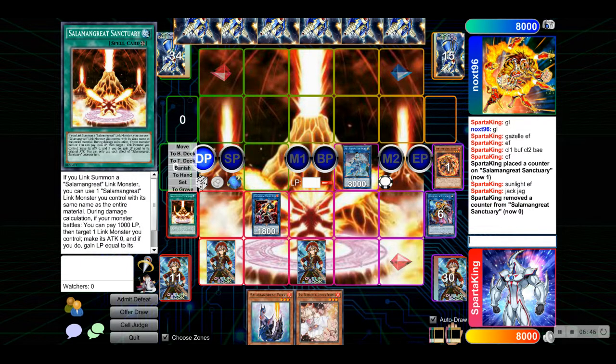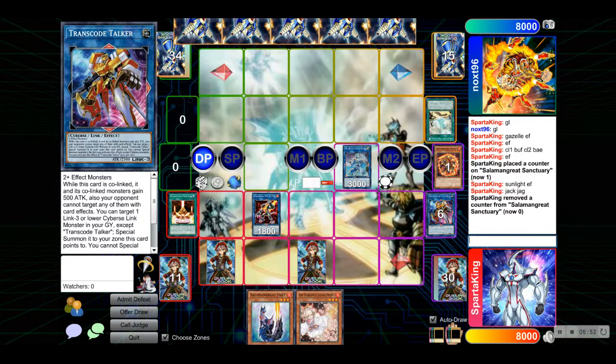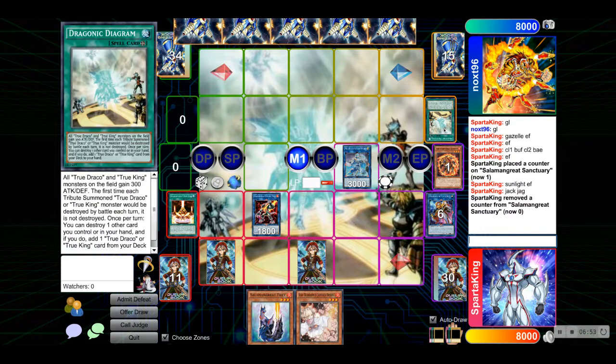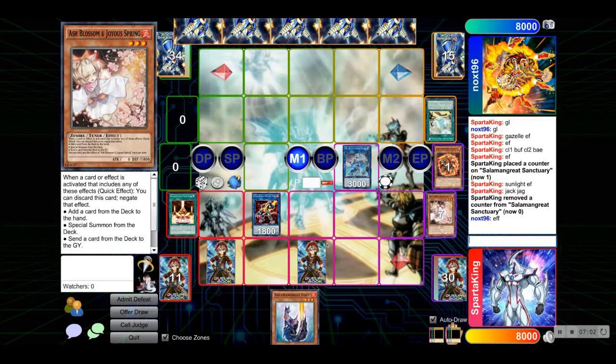Okay, it's his turn — he must be thinking. Diagram! Diagram searches, correct? We are going to Ash the Diagram. Okay, so it looks like we're playing against either True Draco or True King Dinos. If it's True King Dinos, that's okay. If it's True Draco, that's also fine. We have a pretty solid board. Ash is an amazing card — it's so good.